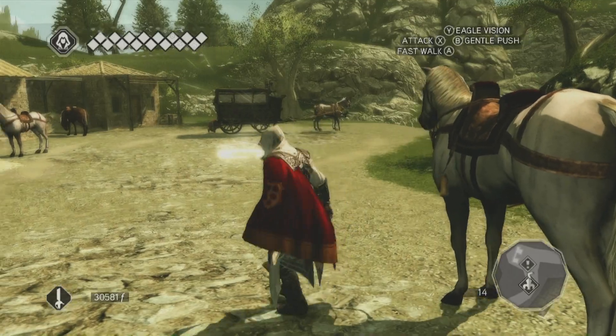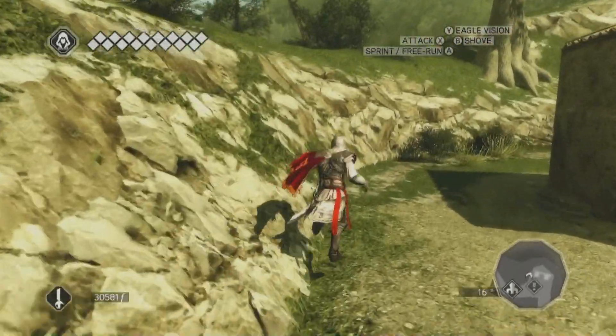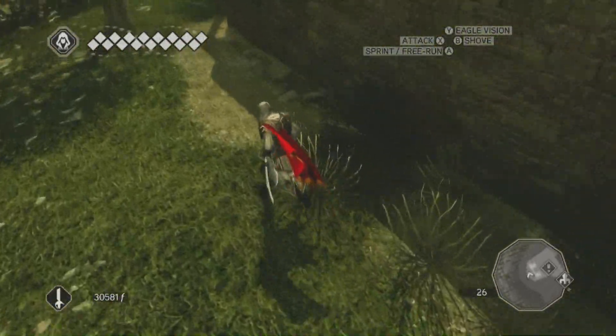Hey everybody, my name is Blackjack. Welcome back to Assassin's Creed 2. Last time we took out Yago, the Patsy. This time we're gonna help Leonardo make it through the mountain pass so we can go into Forli.